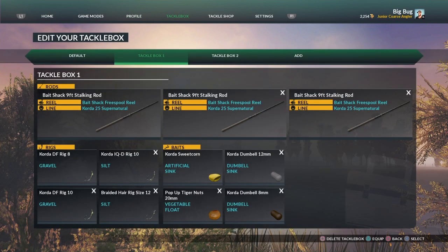I'm going to be really quick about this — this is what's in my tackle box. The reason I'm going to be quick, it's like anything: I can't wait to go fishing. So basically I'm carrying the Korda Dumbbells — let's click on this — the Korda Dumbbells in 12mm, Korda Dumbbells in 8mm, the Pop-Up Tigers. I've not got a hook big enough really to use 20mm Tigers, but we'll see how we get on.